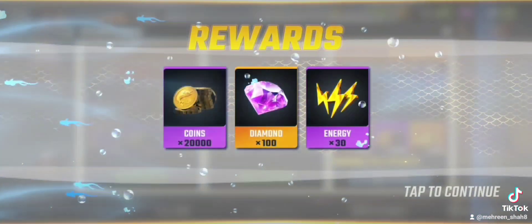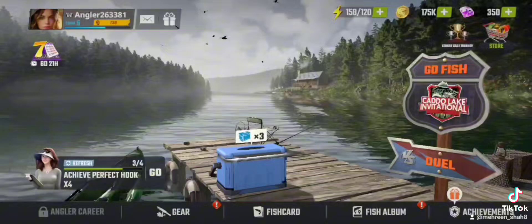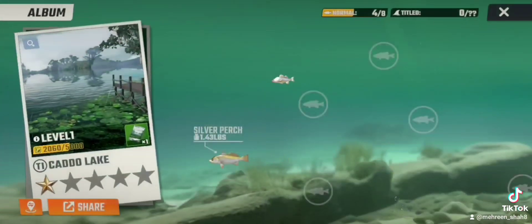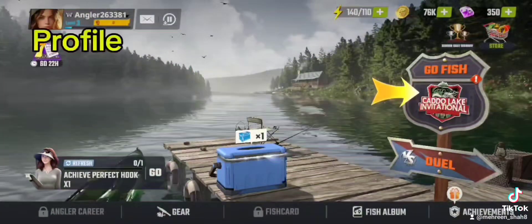There is another option called Welcome Party on the left side where you can also grab rewards. You can also choose gear from the bottom and upgrade it easily. There is a fish album where all the fish you have caught are stored. You will be active at level 12.